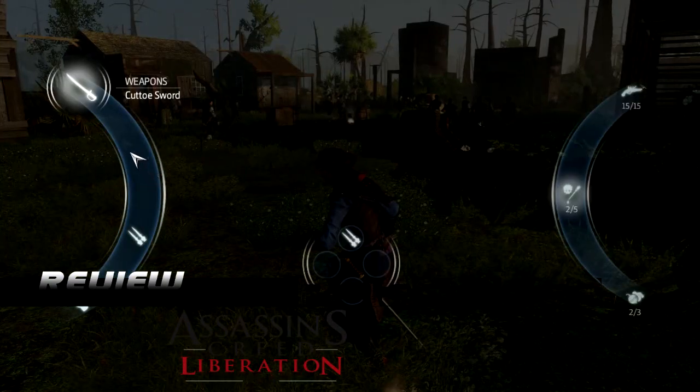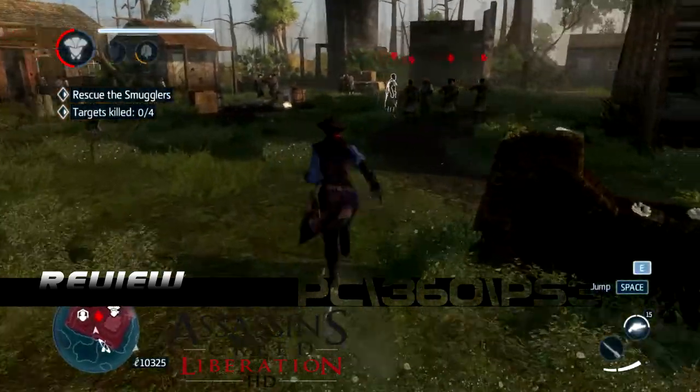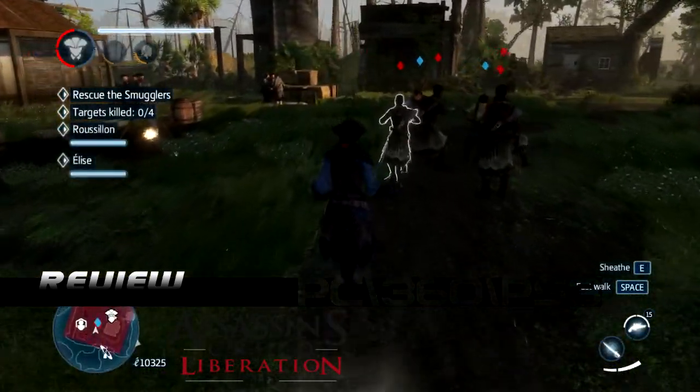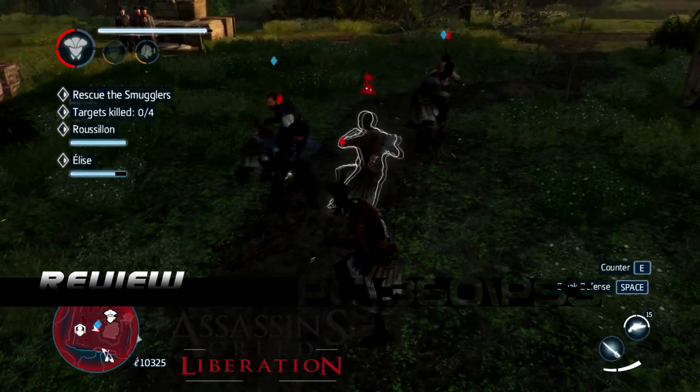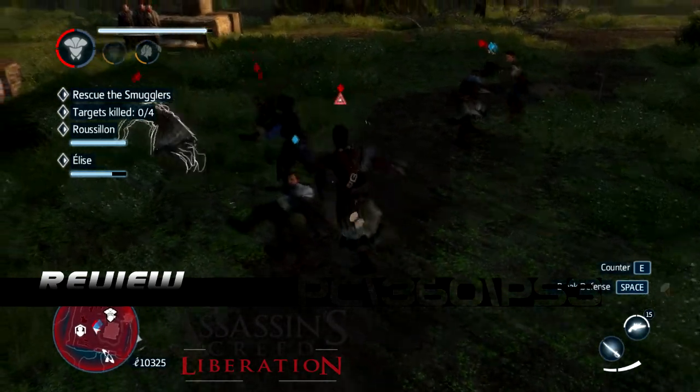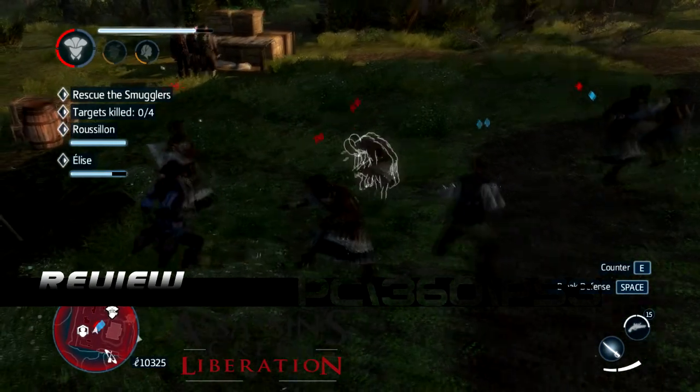Overall in terms of gameplay, they haven't deviated much from the Assassin's Creed formula. There are no separate animus parts or other characters like the other games — this game is supposed to be an Abstergo product, so it's just all Aveline all the time. You can tell it was originally a mobile game because the missions are definitely shorter, but that doesn't take anything away from it at all — it's still Assassin's Creed.